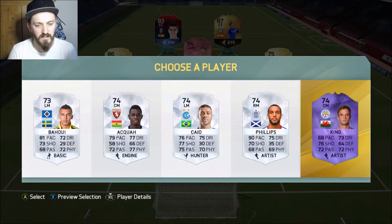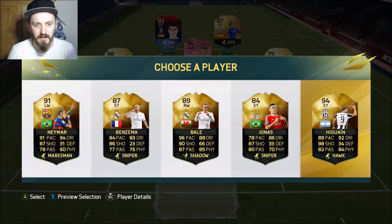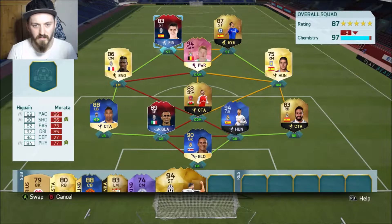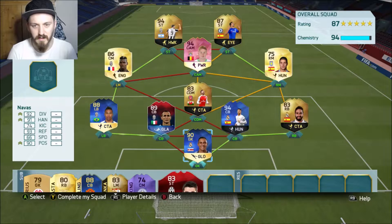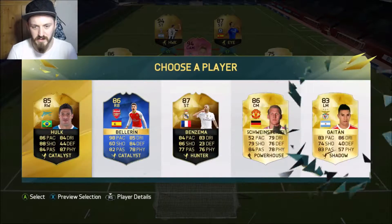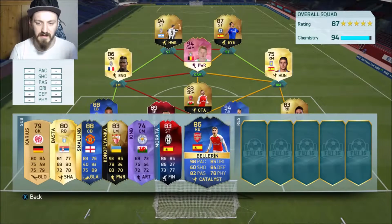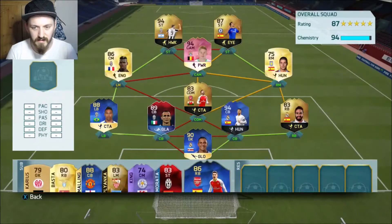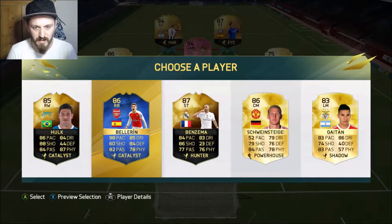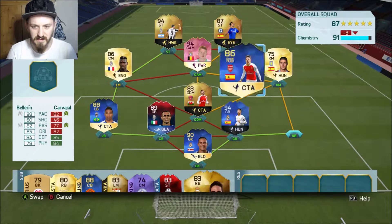Silver picks — I'm going to have a special card, why not. Oh, Higuain! I think I'd much rather have Higuain than Morata — it does lose chemistry because of the link to Diego Costa, but he should be good. Hector Bellerin — 98 pace — I'm not bad; we could actually take him. Again, loses 6 chemistry.